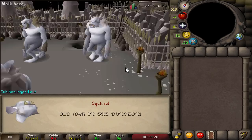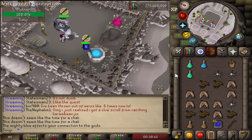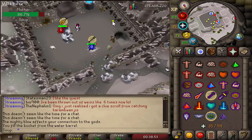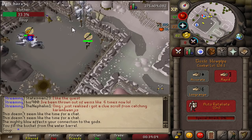For the Mother fight, you'll see a barrel of water — fill your bucket from it to get a bucket of water. Mother can't be damaged yet, so use the bucket on the Fire of Domination to extinguish it. Mother is now weak, so keep moving and DPSing. This fight is also not very dangerous — I took no damage. You can use blowpipe specs if you want. An RCB or ACB would also work here.